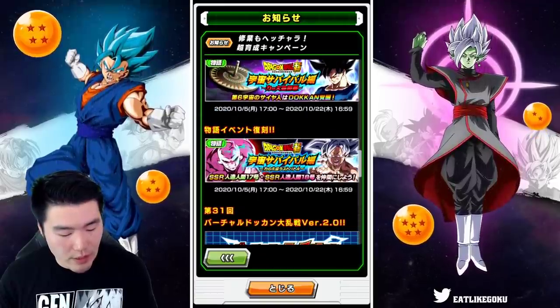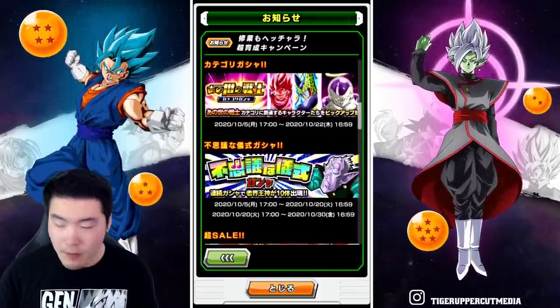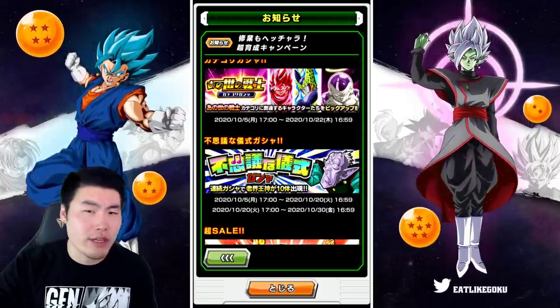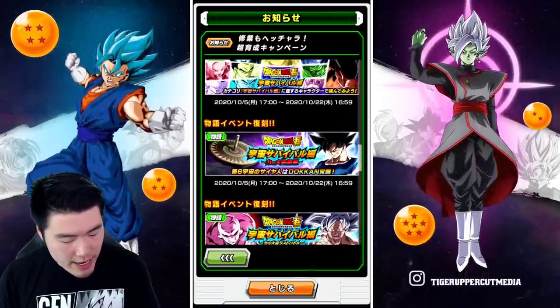We also have the return of a few Tournament of Power events — one, two, and three. All of this is coming on the fifth, at the same time as the banner itself, which is dropping in about 14 to 15 hours after this video drops.